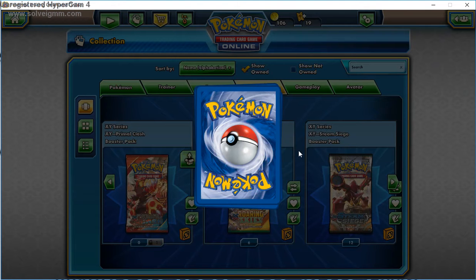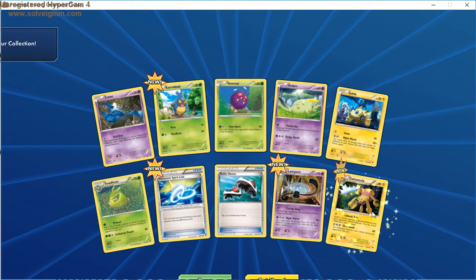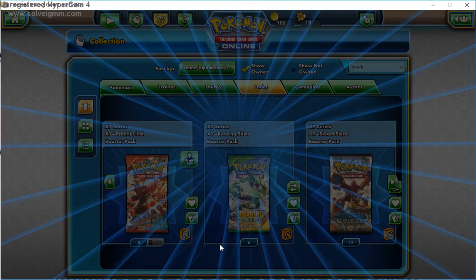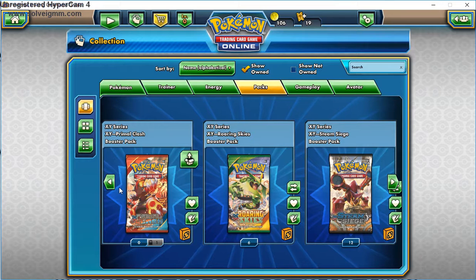Let's see what we get out of this Phantom Forces pack. I haven't done Phantom Forces on TCG Online for quite some time. Looks like we got three new cards — nice. And Galvantula. That's funny because we get a Joltik right there. That makes sense.